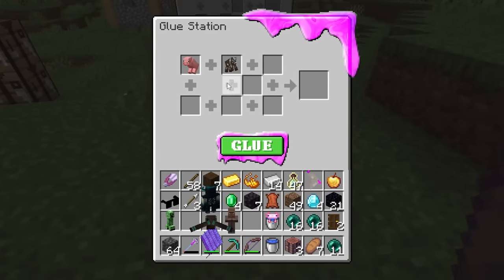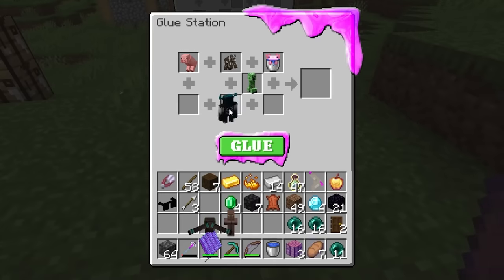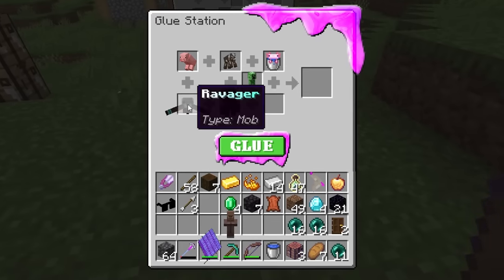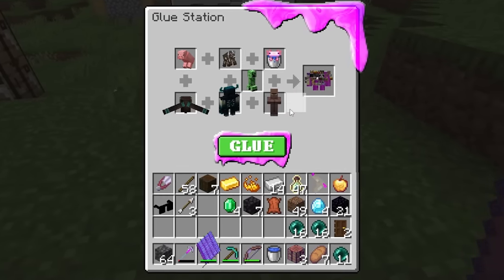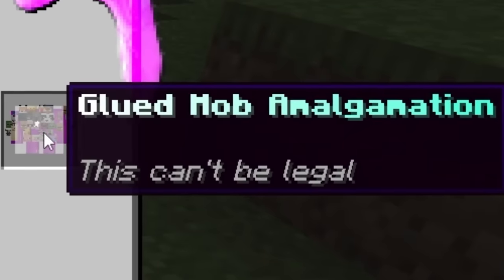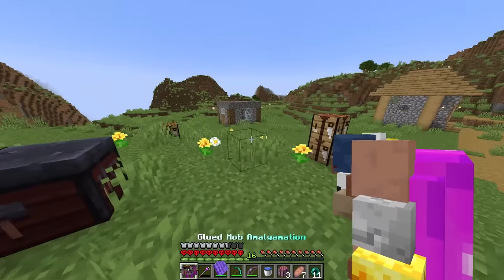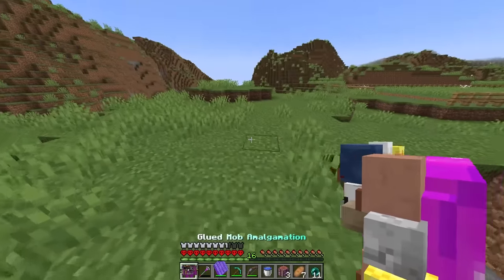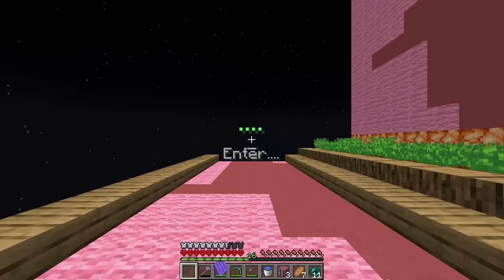We're going to be gluing an even weirder assortment of things — up to seven slots. It's not the end yet. Now we're including a ravager, a warden, all those other mobs, and finally a villager. This makes it the glued mob amalgamation — this can't be legal! Do I place them down? Let's place them right by Diamond Buddy's stuff. Here he is — purely made of glue. How do I enter? I just walk up — and we're in!